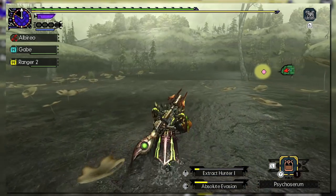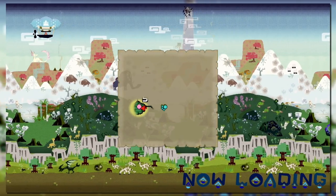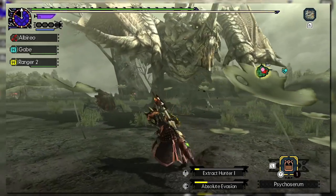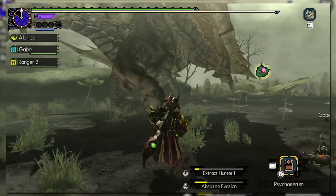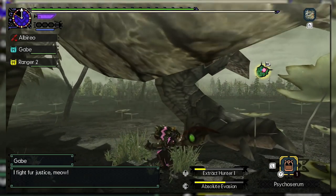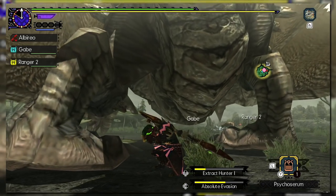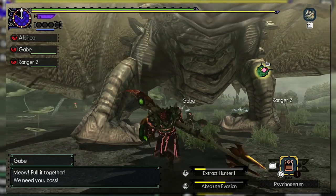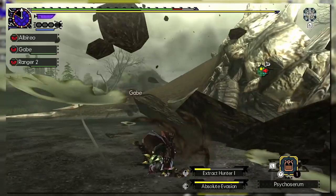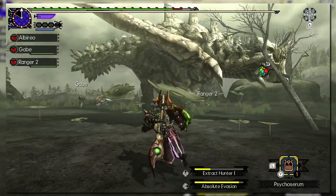Now onto Generations Ultimate, we can talk about the inclusions of styles and arts, as well as what changes mechanically with the glaive between these two entries. Praise Ichinose, because the Kinsect is no longer tied to the upgrading of your glaive. Instead, you will level up and evolve the Kinsect separately from your weapon and don't have to worry about additional grind for your Kinsect if you decide to use a different glaive. Thank god, because that really cuts down on the amount of grinding and cost necessary for the weapon. Other than that, there weren't many mechanical differences of note, so now we can move right into the styles.